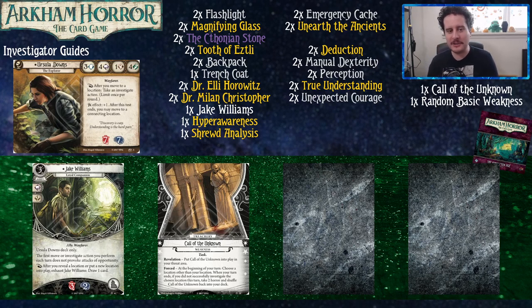After she moves to a location, you can take an investigate action, limit once per round. So if you choose a location with Call of the Unknown that's right next to the location you're in, you can move to it and investigate it with your reaction ability. Her star effect is also: after this test ends, you may move to a connecting location. And her stat line is pretty beefy — it's what you want. That's a strong stat line.